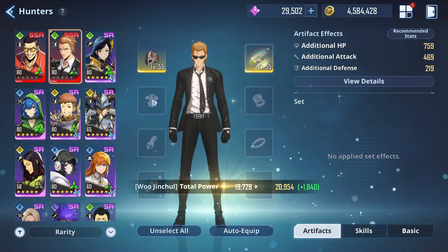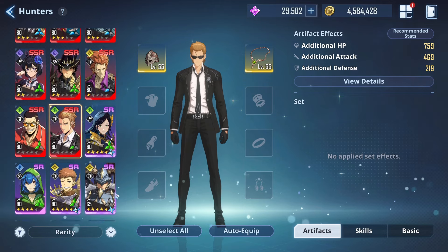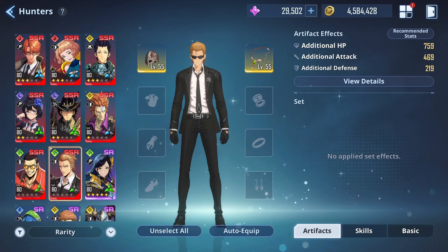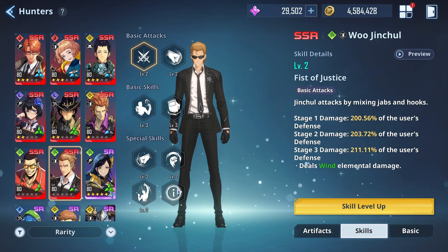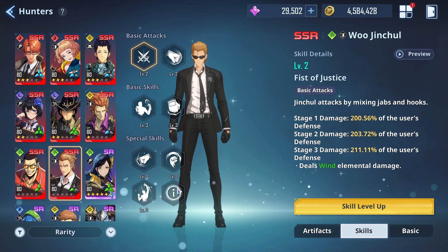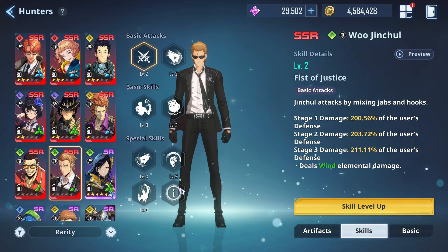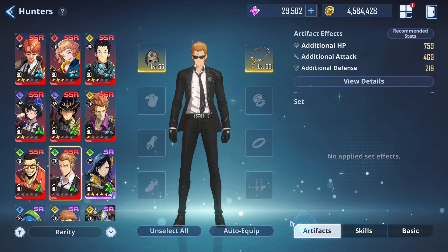So those are pretty much the builds on what we're looking at in terms of how each character works with their skill sets. Six characters covered. If you do have one of these characters getting buffed and you've got time and resources to spend on them, then that's pretty much how you would go about building them. I think that's everything — we'll find out more when the update goes live.